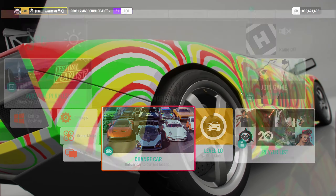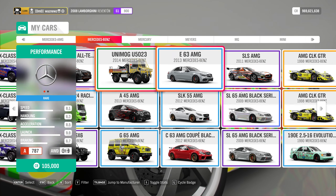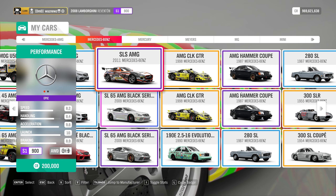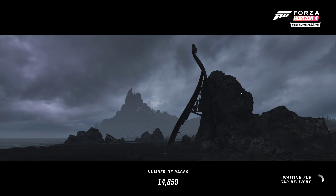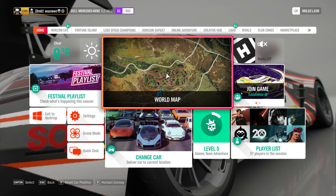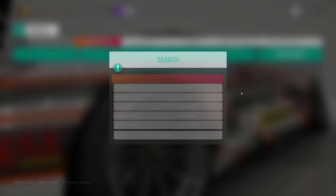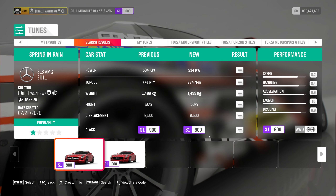The car I'm going to be using for Full Throttle is the 2011 Mercedes-Benz SLS AMG. Yes, we're using the same car again, because it works. The tune I'm going to be using for that is 173-823-915.